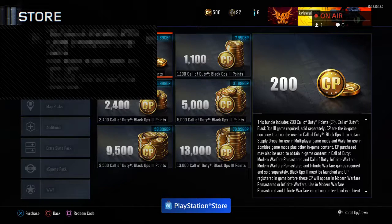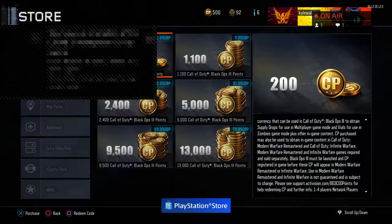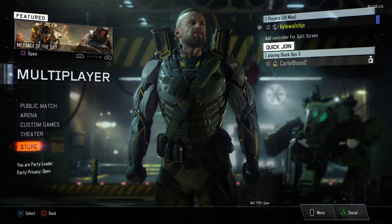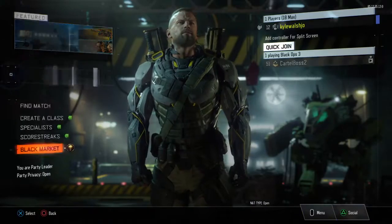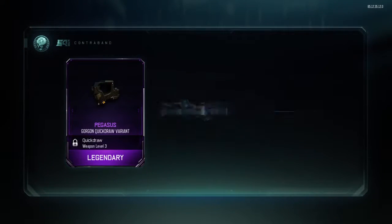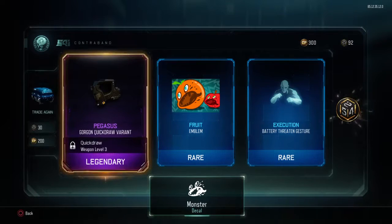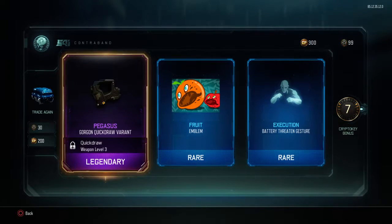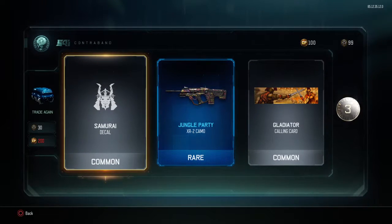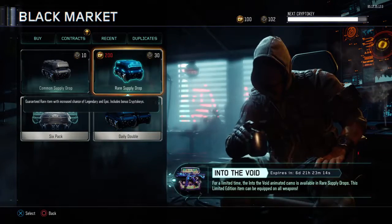I actually can't believe I got it - I didn't think I was gonna get it at all! Someone commented and we actually got the wide camo for you, Daniel! We actually got the void camo - that is literally sick! Let's go, 200 more. I got the Pegas gorgon quick draw fire, the fruit emblem, and the battery ferret gesture. I got the jungle patty XR2 camo - you always use that gun don't you, XR2?